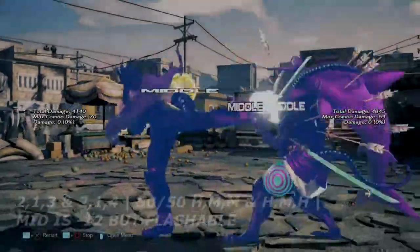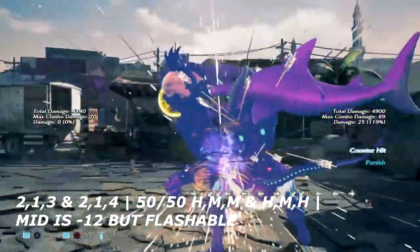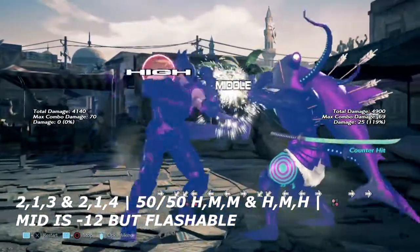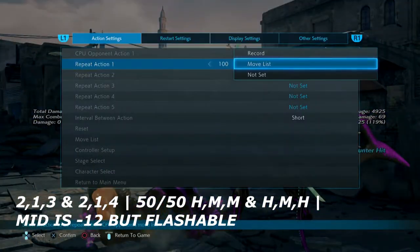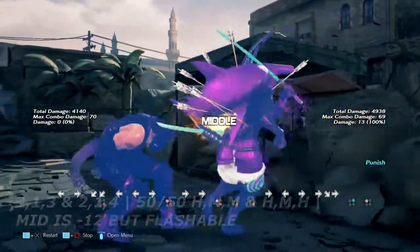Up next I have 2,1,3 and 2,1,4 — a 50/50 for you. The first mid ending is negative 12 on block and you can flash in the middle of it, but the second one ends in a high requiring you to duck. If you guess right, these are your options.